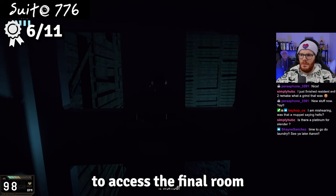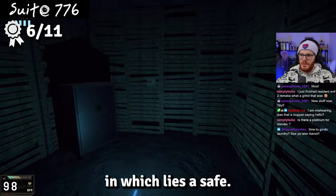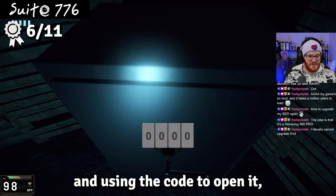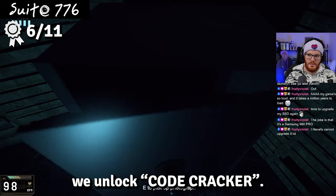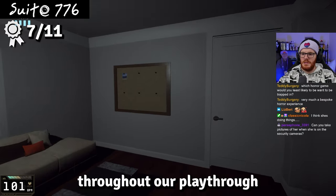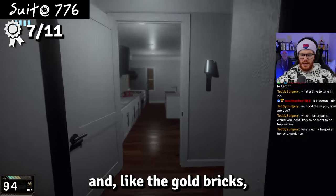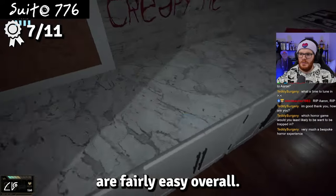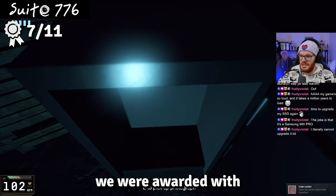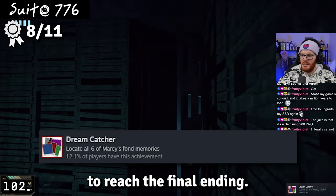The pulley handle is needed to access the final room in the basement, which contains a safe. By solving a puzzle related to the times and colors of the clocks around the house and using that code to open it, we unlock Code Cracker. Another collectible we've been hunting are Polaroid pictures — six in total. The final one is locked in the safe, and grabbing it rewards us with Dreamcatcher and the ability to reach the final ending.